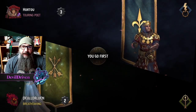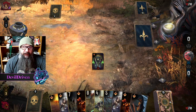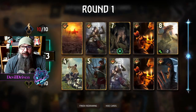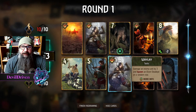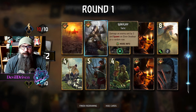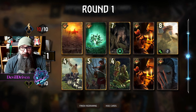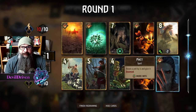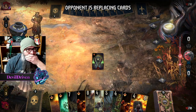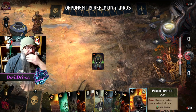Depends on what it is. You have the heat wave, which is nice. We have double movement tools. I don't think I want the waylays right now though. Triple movement tools. I think we set up the pyro first.